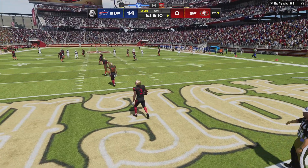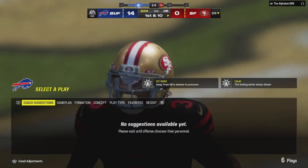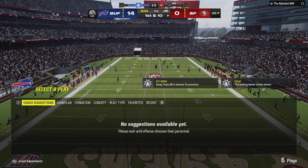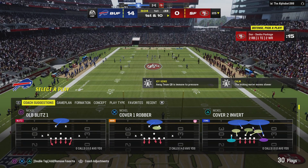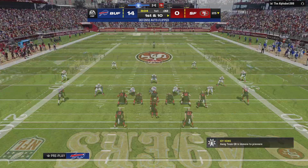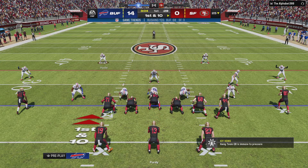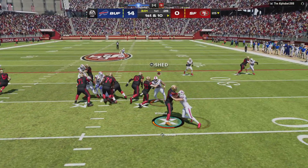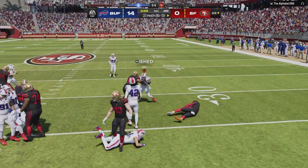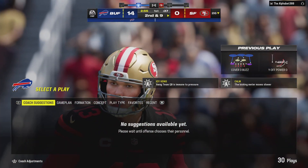A fair catch is signaled and taken successfully. The Niners take over first and 10 at their own 25-yard line. Hurts — he's going to lead the 49ers to the line, first and 10 at their 25. Now Samuel — and not much to speak of, call it a one-yard gain up to the 26.